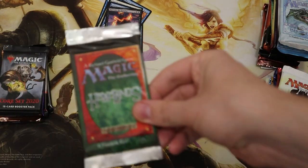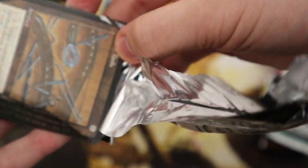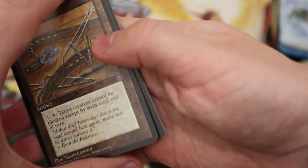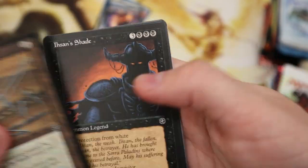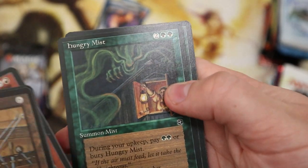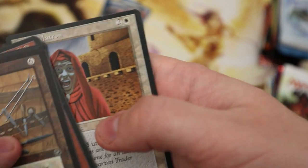The other old set — again not very popular, eight cards — but you want to open a bit of everything. Here we'd like something like an Apocalypse Chime. Would be nice. Look how old these cards look. Ebony Rhino and an Abbey Matron — nothing rare in there.